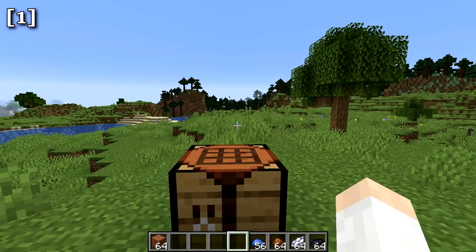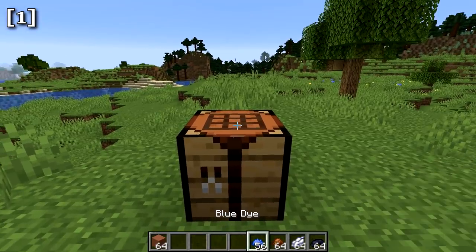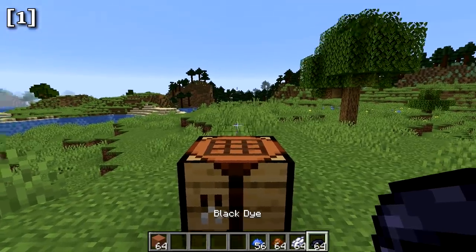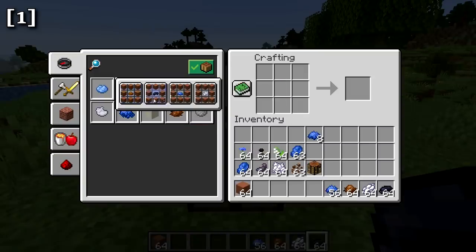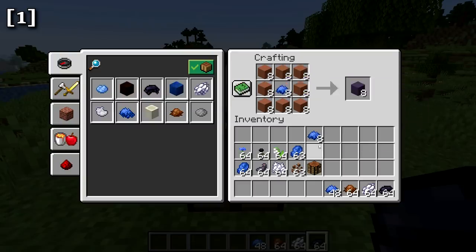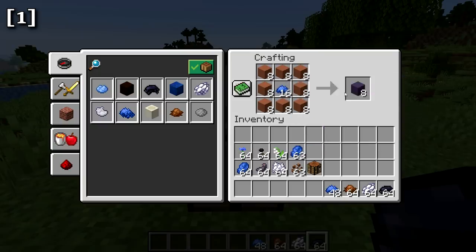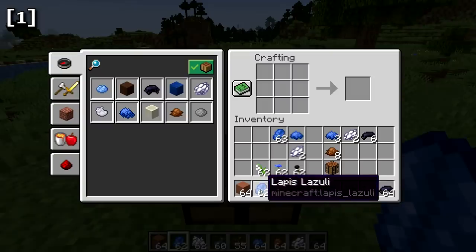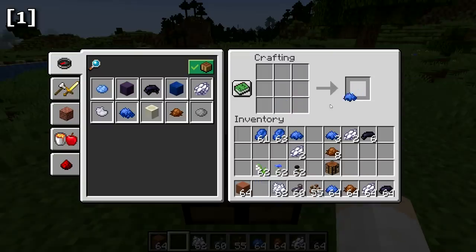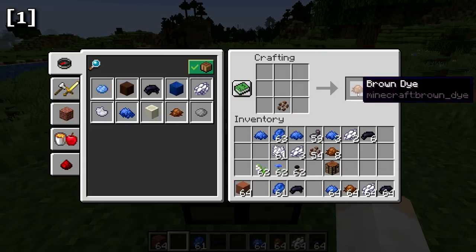There are four new dyes in the Minecraft 1.14 update: blue dye, brown dye, white dye, and black dye. These replace lapis lazuli, cocoa beans, bone meal, and ink sacs that were previously used to dye items. Now, crafting blue terracotta requires blue dye instead of lapis — putting lapis directly in the crafting table does nothing. You craft these dyes by converting lapis lazuli into blue dye, bone meal into white dye, ink sacs into black dye, and cocoa beans into brown dye.